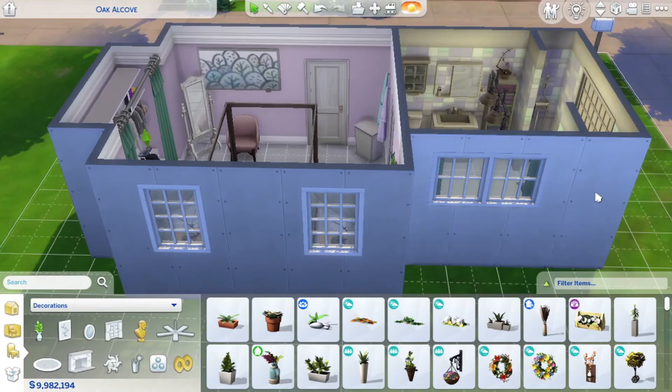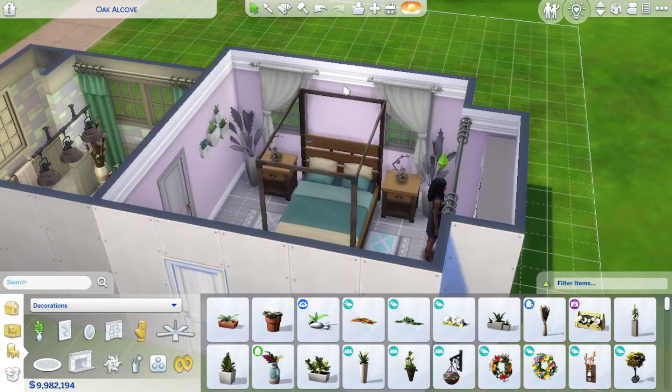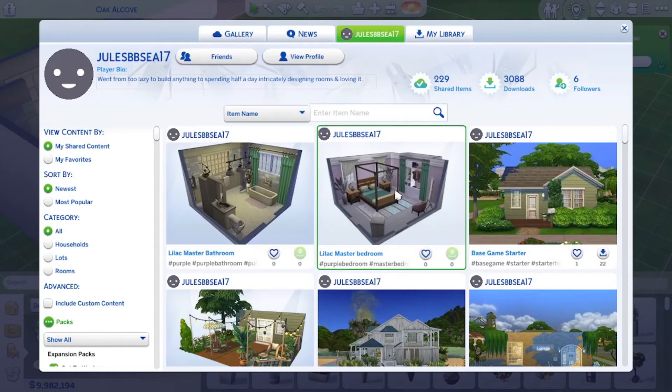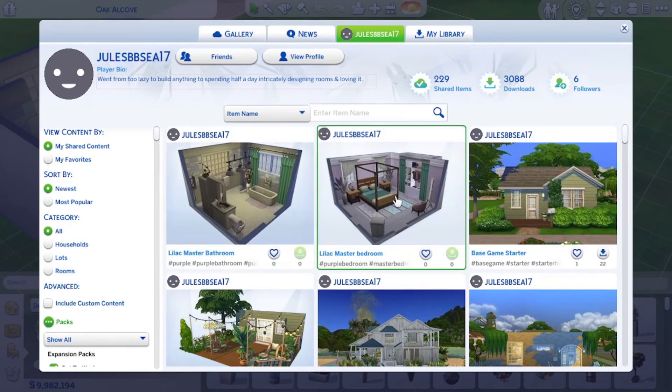I already know that the showers will work — I have put them in so many builds. I will make sure she can get into both sides of the bed. I already play tested the closet and the bookshelf — that works. She got the book right back out. I always worry if the nightstands are too close to the bed because I've had Sims before complain that they couldn't get into the bed. And we're done — they are on the gallery. The bedroom is called Lilac Master Bedroom, the bathroom is Lilac Master Bathroom. They each only use five packs: Snowy Escape, Seasons, Dream Home Decorator, Parenthood, and the Industrial Loft Kit. I'm sorry about the kit but it had to be done because no other beds were working. My username is JulesBBC17. I hope you enjoyed watching. Please give it a thumbs up and let me know in the comments: have you ever completely changed your plans for a room or house based on finding or not finding one item? Subscribe for more — I post every Tuesday and Friday. Thank you for watching, have a wonderful day and stay tuned to the end for my bloopers and outtakes. Bye bye!